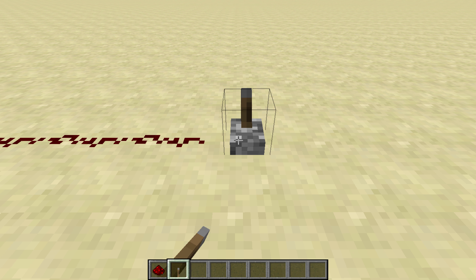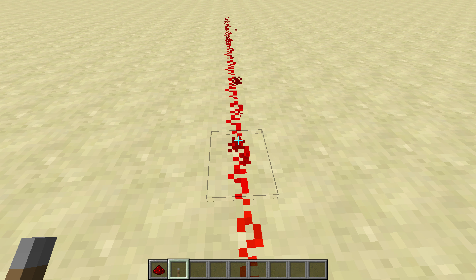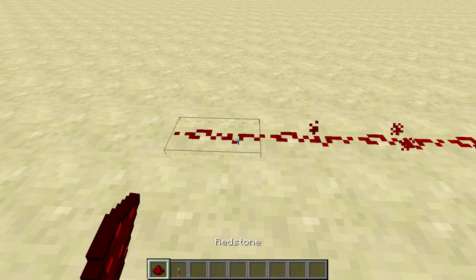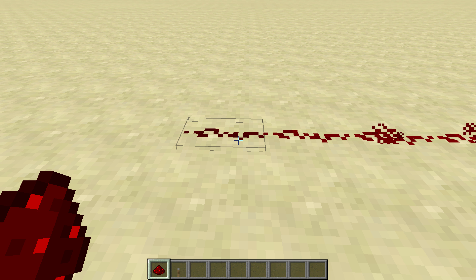As you see, when you activate the lever, the Redstone glows. As it goes farther, it gets dimmer. When it's completely dark and particles no longer surround it, that means that it won't be powered anymore. See, like that.